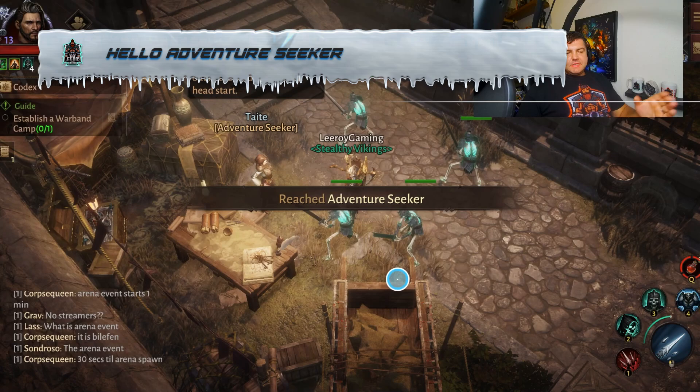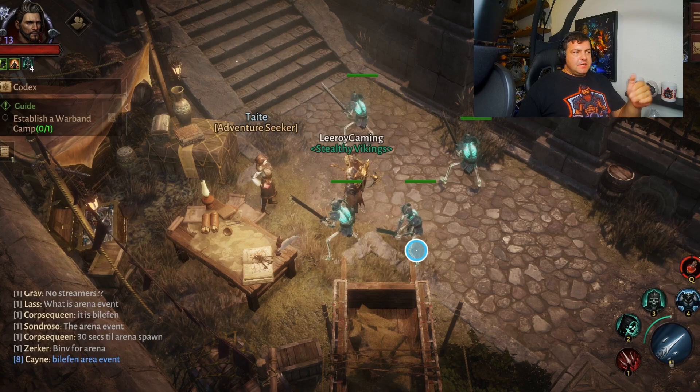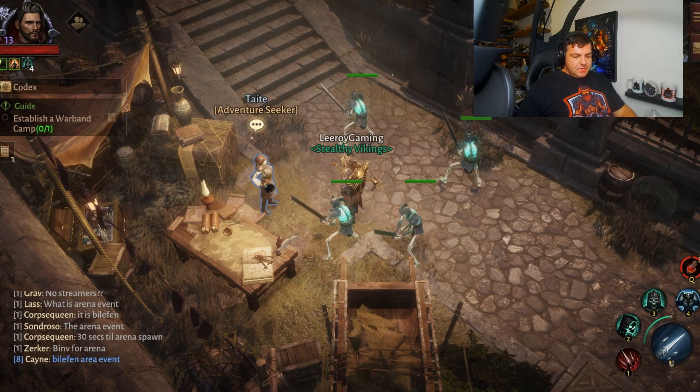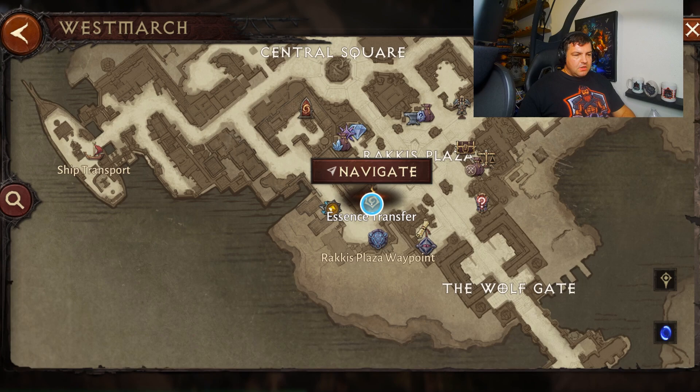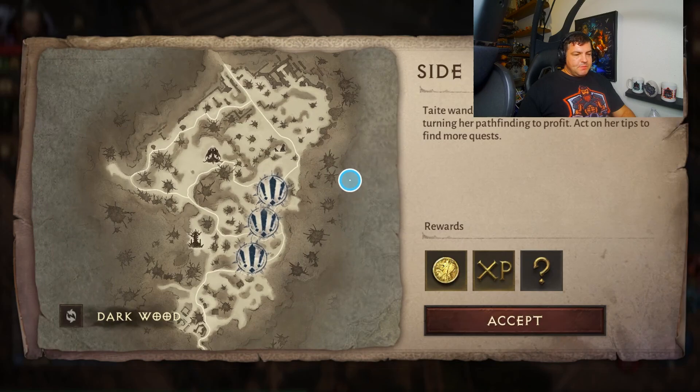My next tip has to do with introducing you to the Adventure Seeker. I quite literally did not even know about this NPC until I was already level 60 at Paragon 3 or 4, and I randomly ran into her. This NPC, if you look at Westmarch, is directly to the west of the Essence Transfer. If you talk to this NPC, you can get side quests and elite side quests, which can be very lucrative. Side quests give you money, XP, and random crest rewards.